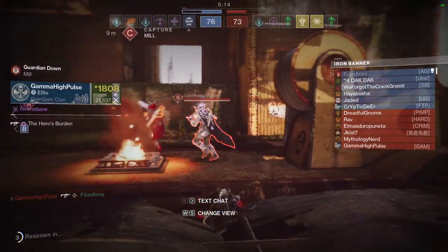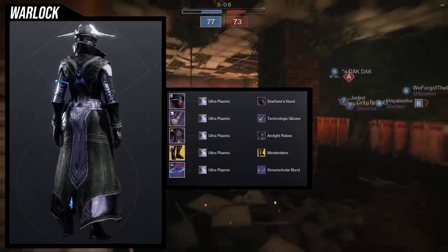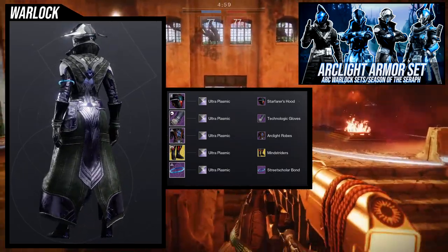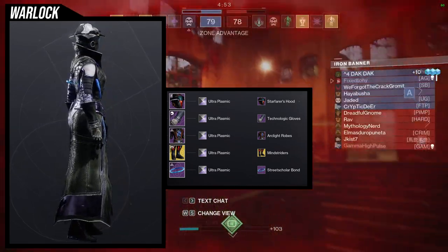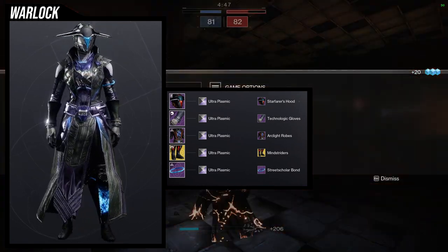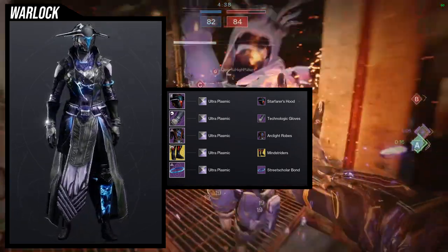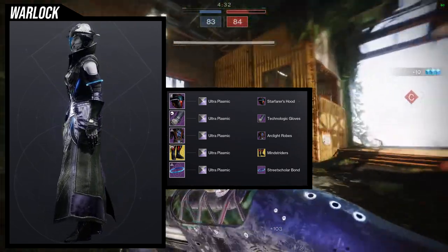To start off we're going to be looking at the arms, and this one is a takeaway from the Arc Light set I made for the warlocks. I'll have that up right now — definitely a dope video, I love this set. For the helmet, Starfarer's Hood is an easy choice because it goes well with the Arc Light robes and has a lot of great color combinations, including lightning going through the chest piece.